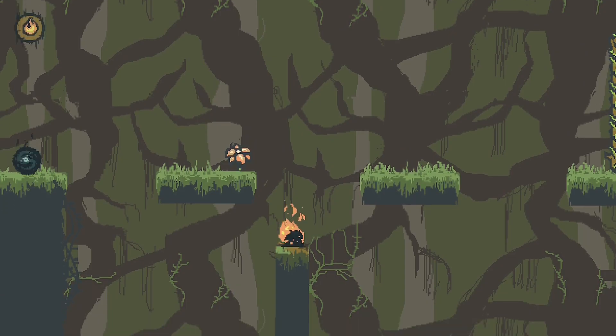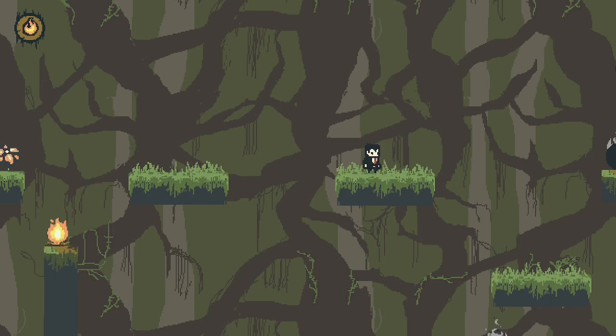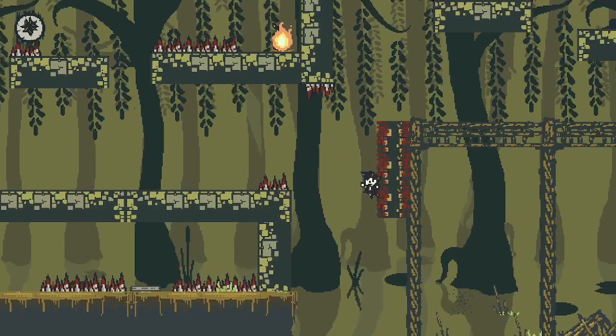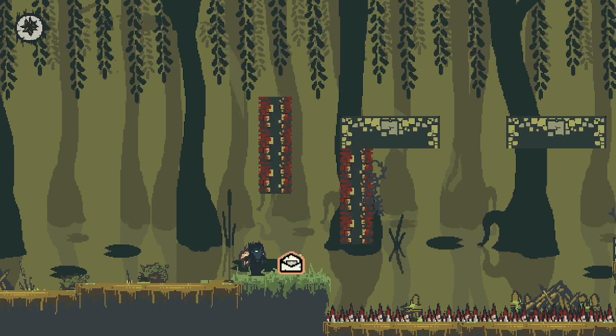Death Slave was sent to me by the developer. This point A to B platformer involves dying to acquire new abilities. You can only have one ability at a time, and depending on how you die is which ability you possess. Although there are some cases where you can just die without getting any abilities, which kind of threw me off at first because it doesn't match the premise of the game. Acquiring temporary unique abilities based on some action you perform I can't say is super unique, but having the action be dying does add a little bit of originality.